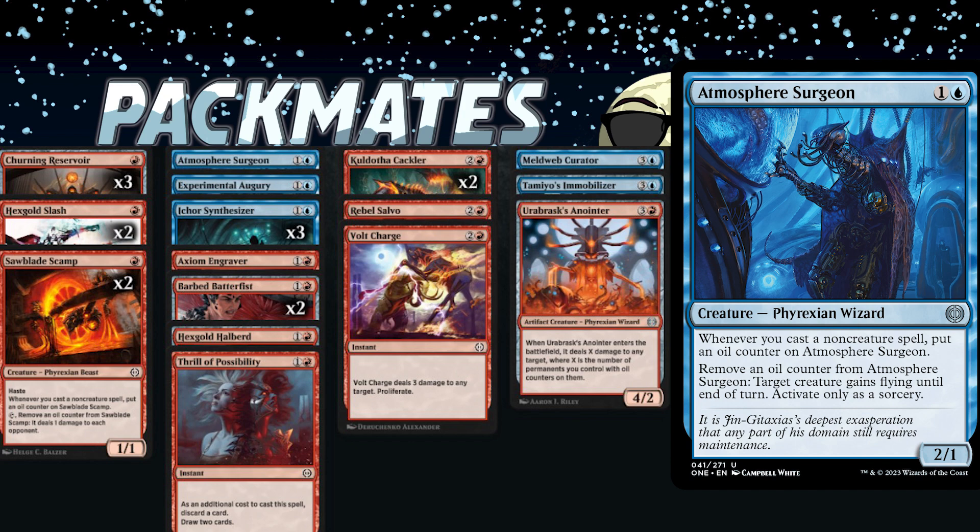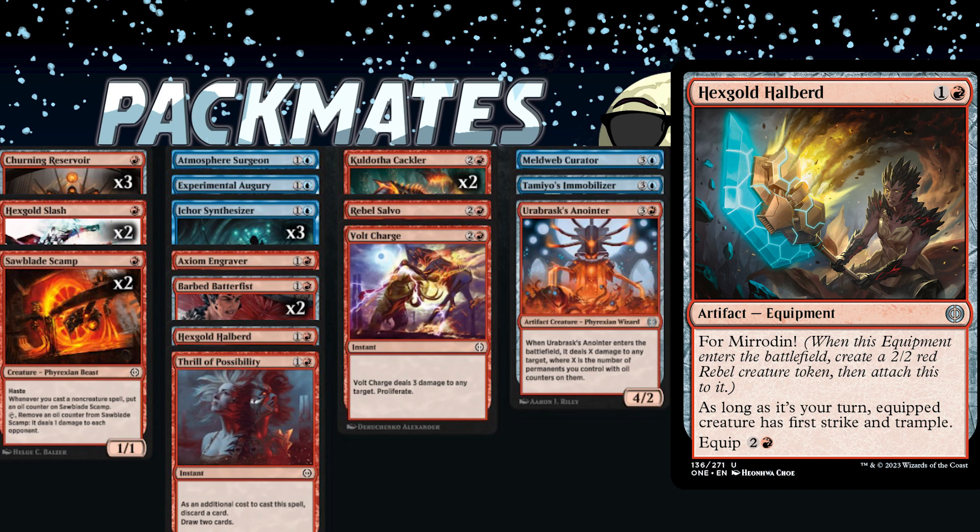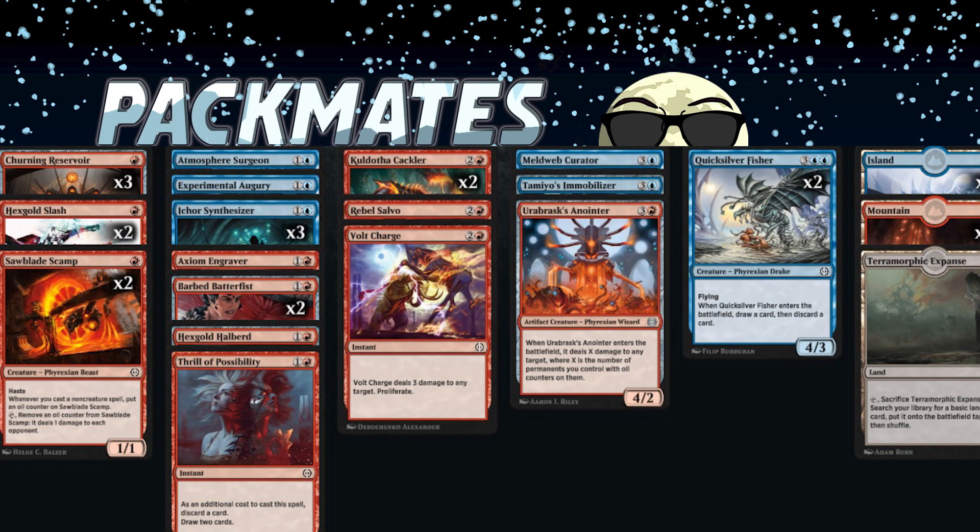My second most important uncommon was Atmospheric Surgeon — the 2/1 for two where you remove an oil counter to give something flying. I had zero rares, but Hexgold Halberd — the two-mana equipment that gives first strike and trample — kind of felt like a rare. My biggest weakness was specifically big Green/Red creatures. My sickest interaction was a 9/1 first strike trample Crackler, which was pretty disgusting. The biggest lesson: take cards that go into the most decks and let the table give you your synergy.